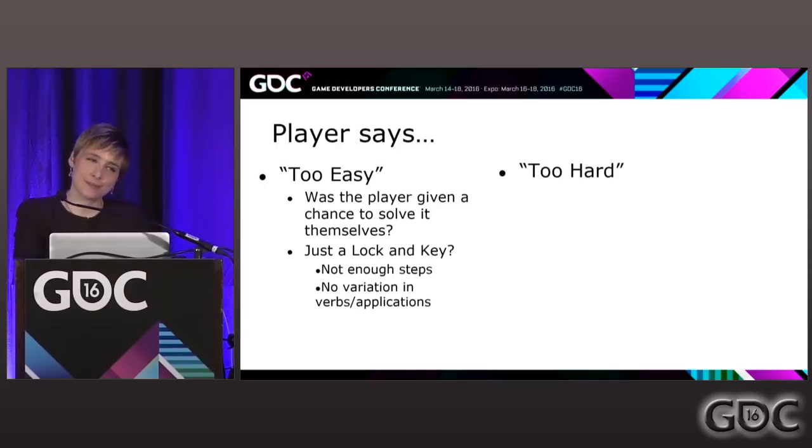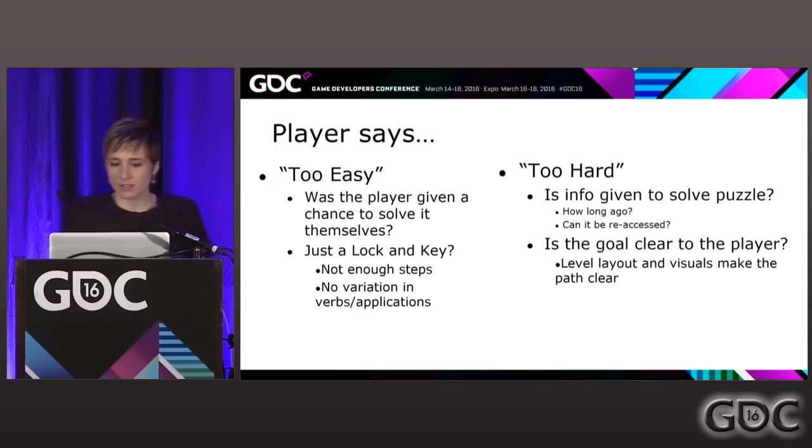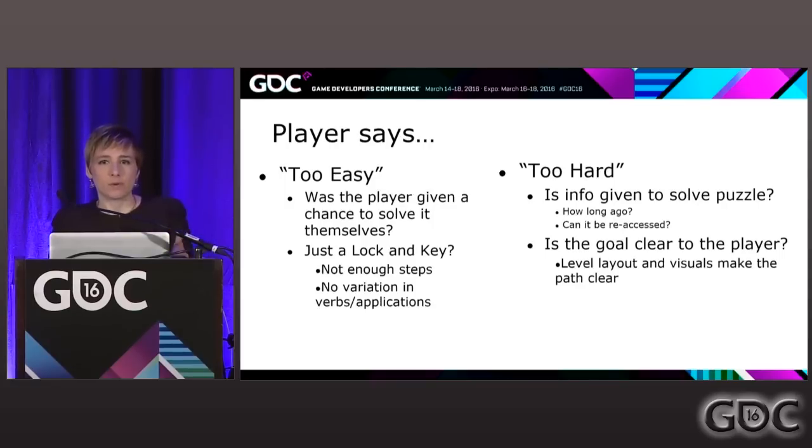Too hard is a lot more common — you'll get a lot more 'too hards.' Ask yourself: did I give information to solve this puzzle? How long ago did I give that information? It might not be relevant to the player anymore — can they get back to it? Can they reference that information again? And of course, is the goal clear to the player? Look at your level layout, your visuals, make sure your path is clear — all the stuff a level designer does when making obvious goals.